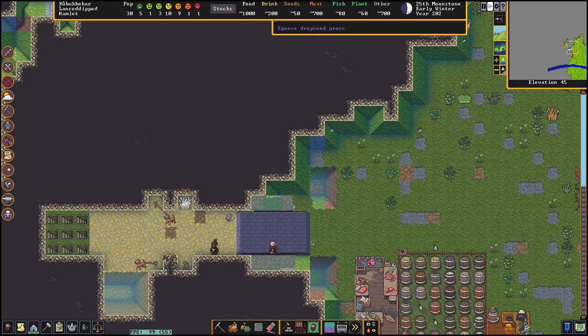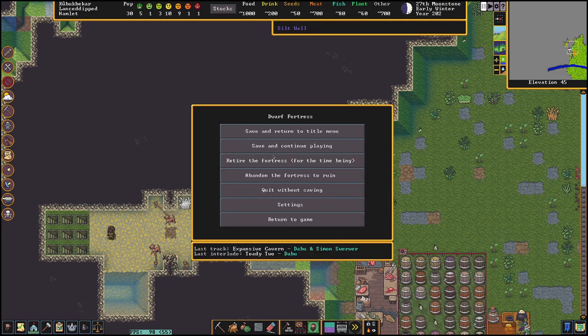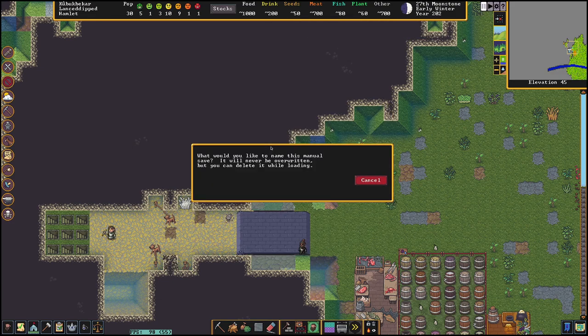Warning: this is something that was in the first game — I'm not sure if it's in the second game and I don't want to find out. It's a thing known as an atom smasher. Anything that's under a bridge when it is dropped down is totally destroyed — almost anything; I think some really big creatures are immune. Same goes for things on the bridge when it comes up. I'm going to show it working but I'm going to save first.